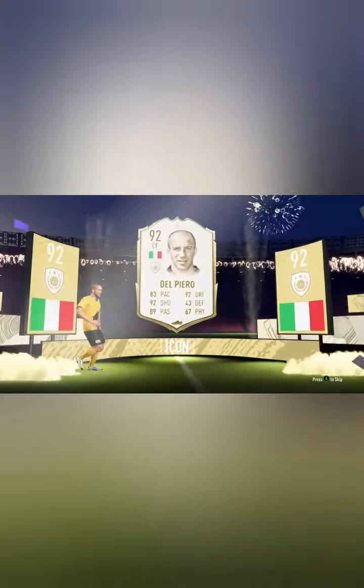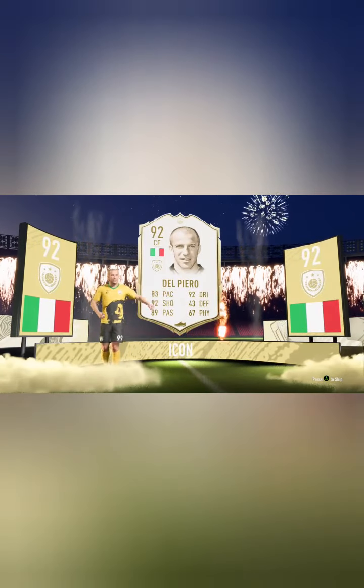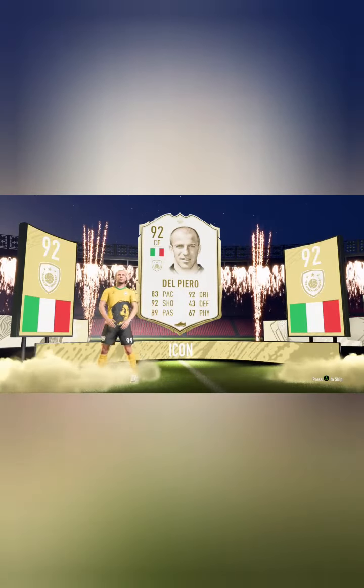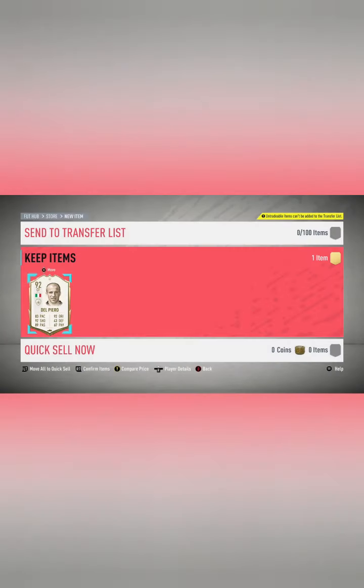Yes! Four-star skills, five-star weak foot — Alessandro Del Piero! What a card! It could have been worse but it could have been better. That card — pardon my French — is very good. In game you can play him as a centre-mid and he will fit straight into my team. That is brilliant.